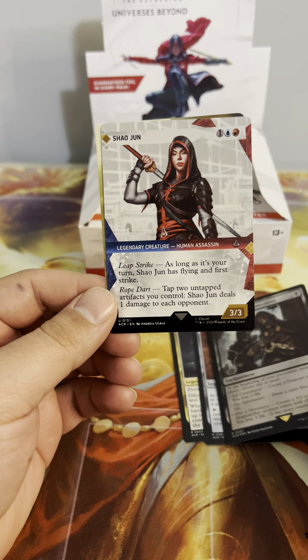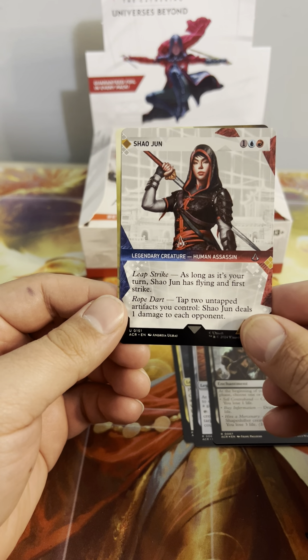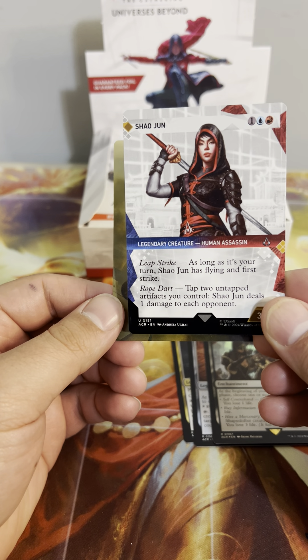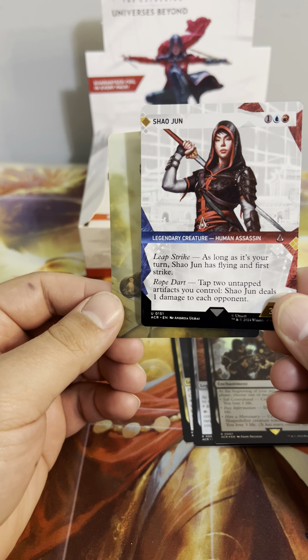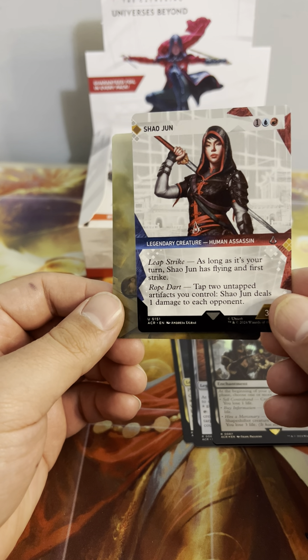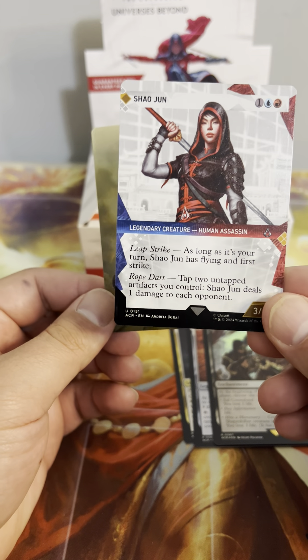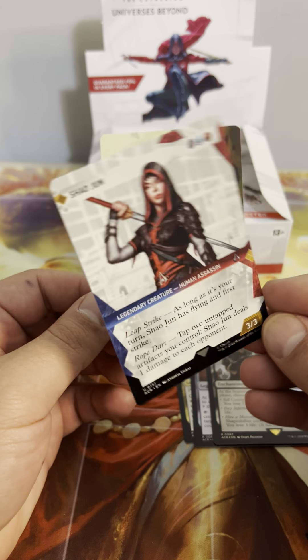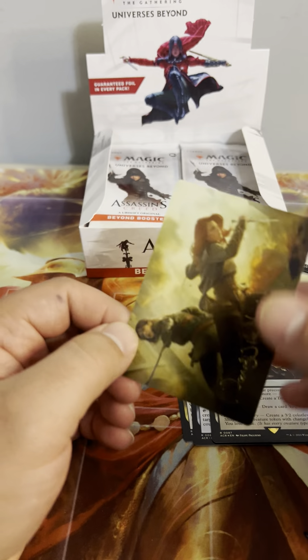Shao Jun Leap Strike — as long as it's your turn, Shao Jun has flying and first strike. Tap two artifacts you control and it deals damage to each opponent. Not bad for a three-mana 3/3 with flying and first strike. And we got some nice signed art cards.